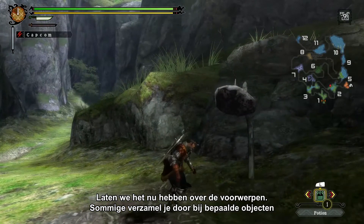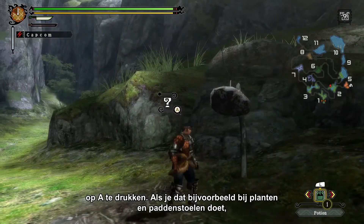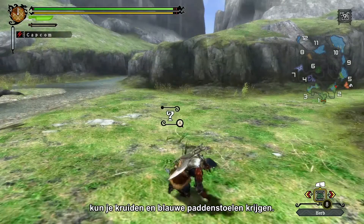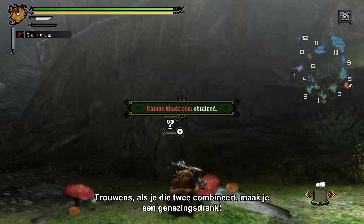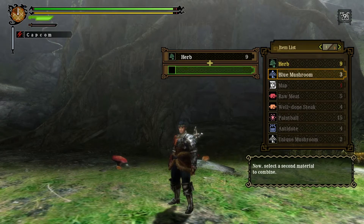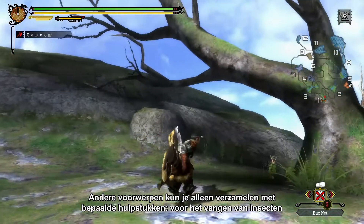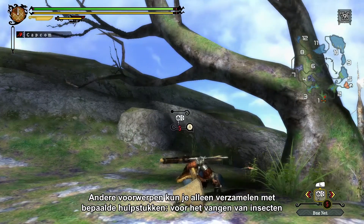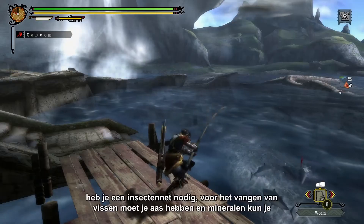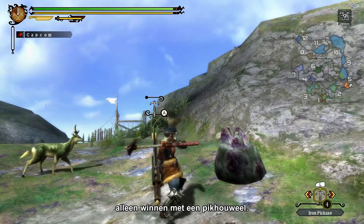Now let's talk about items and tools. Some items you'll gather by simply pressing the A button over contextual objects, such as plants and mushrooms, which may give you herbs and blue mushrooms, for example. By the way, you can combine these two and get a healing potion. Other items you can only gather with specific tools. You'll need a bug net to catch bugs, fish bait to catch fish, and pickaxes to mine minerals.